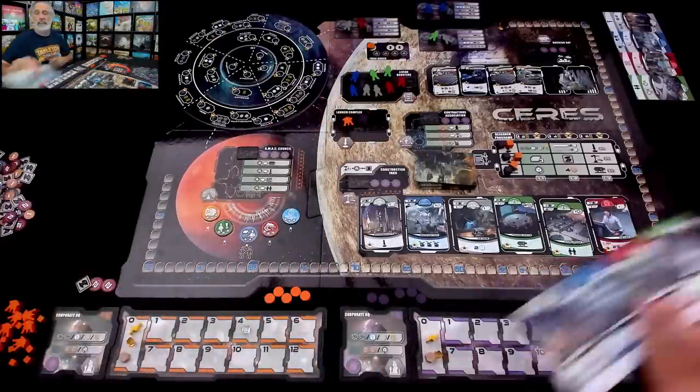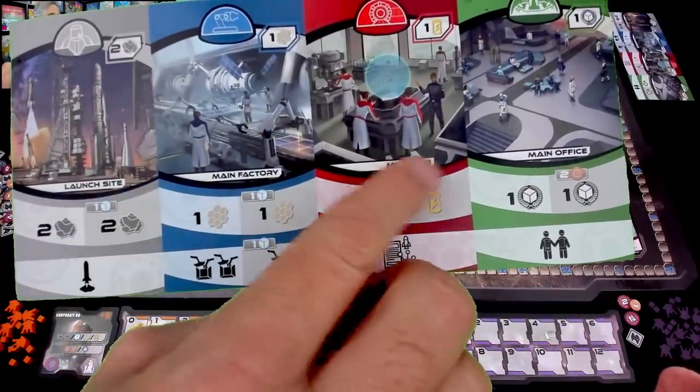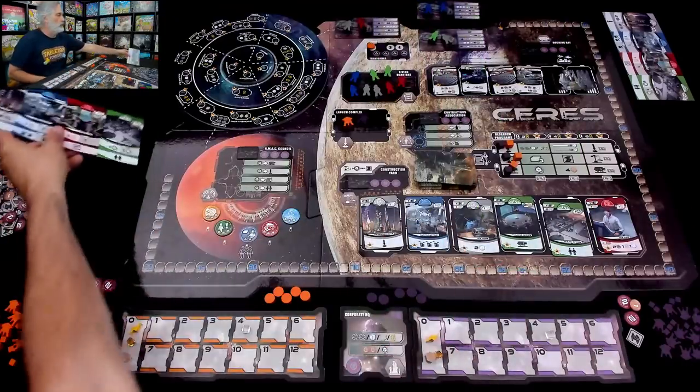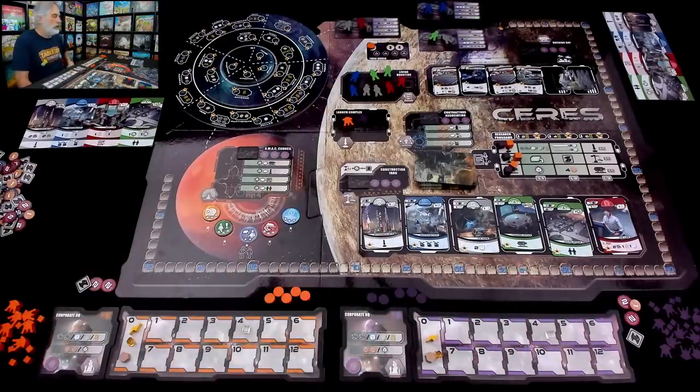This is a really interesting twist on worker placement — I've got my own personal ones fighting for the right place at the right time on the main board, but then there are other workers we all have access to that we can send to our own private facilities that we built. At the beginning of the game, everybody has access to the same four facilities: a launch site, main factory, main lab, and main office. But there are plenty more facilities to build.